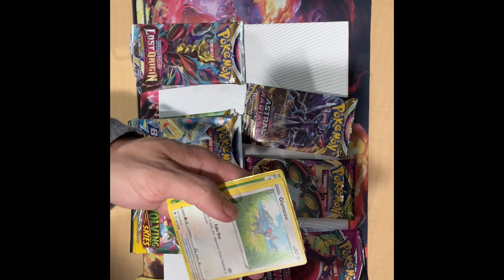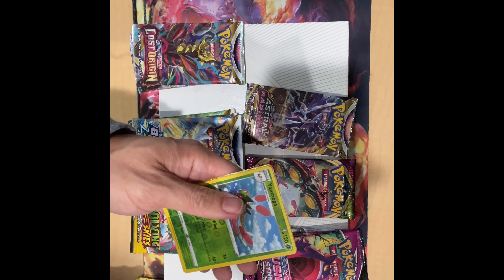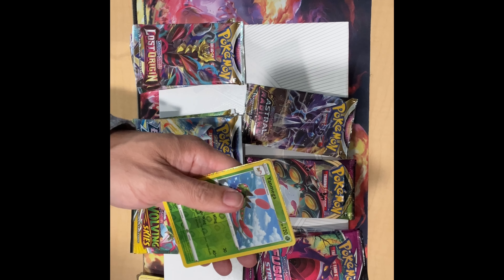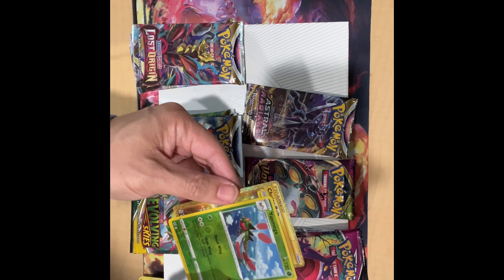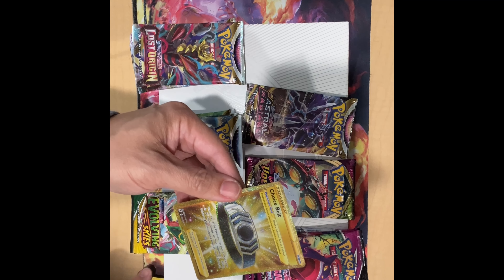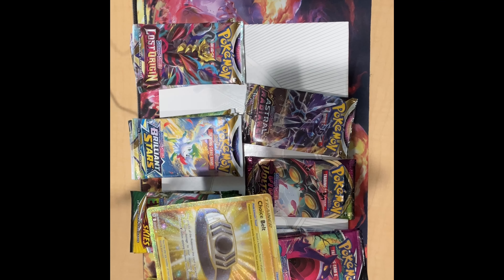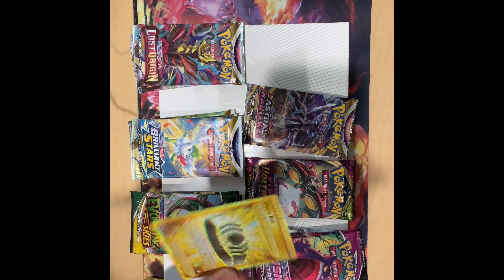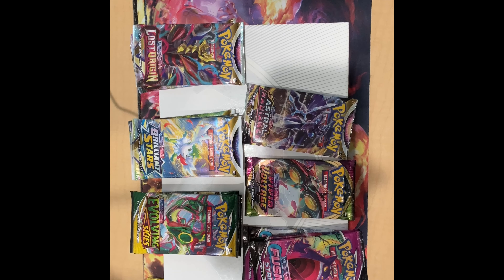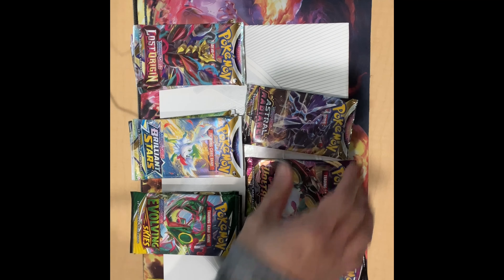Oh, I see something — it's a good cup but I'm not sure of the value. It's a trainer — Choice Belt. This one is way off-center, left and right. Those are good for tournament players who actually play the game, not for collecting. Yeah, this is off-center, so that's not great.